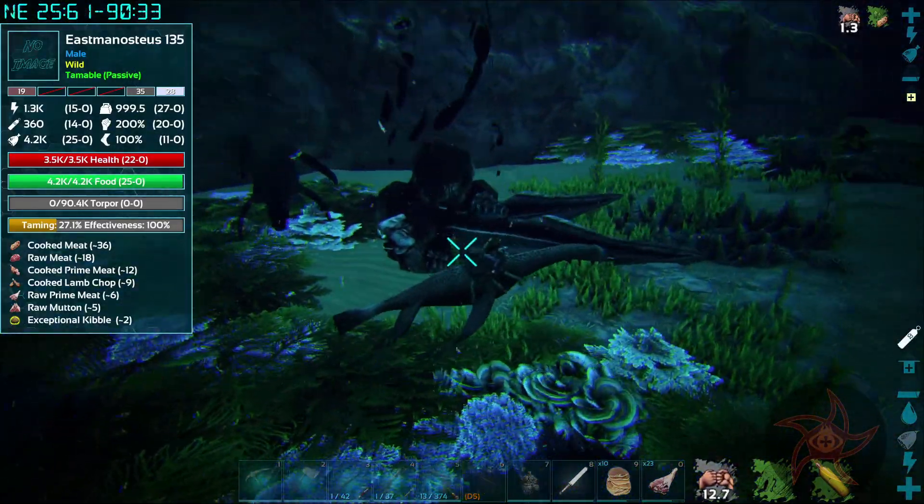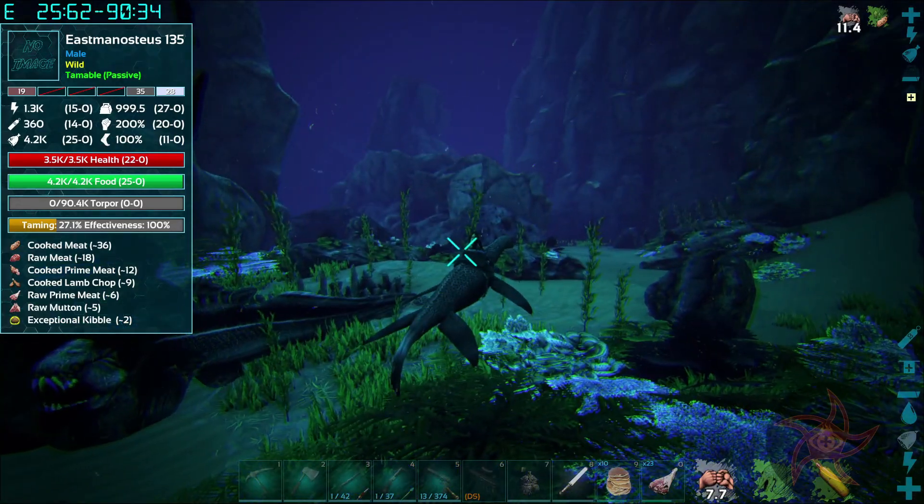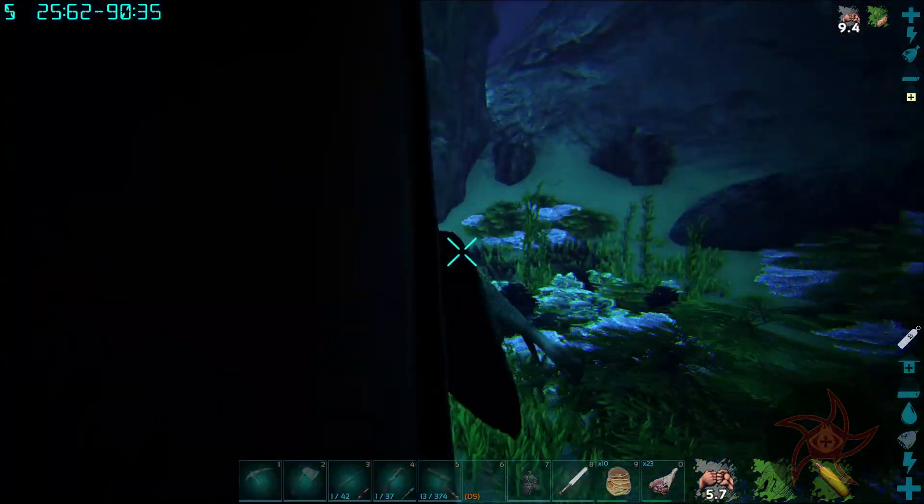I just realized that the Eastmanosteus has 90,000 torpor with 3,500 health. Good luck getting that thing knocked out.